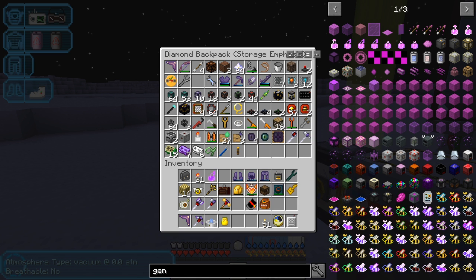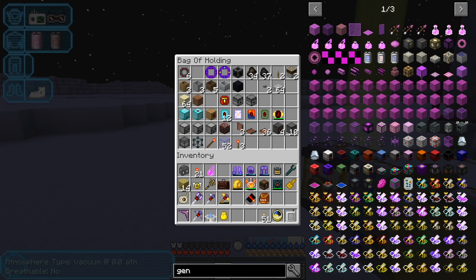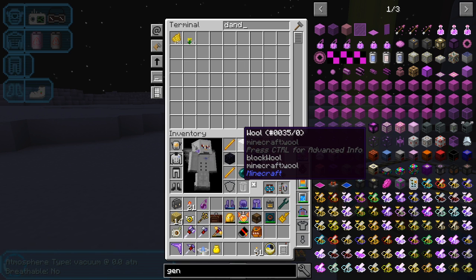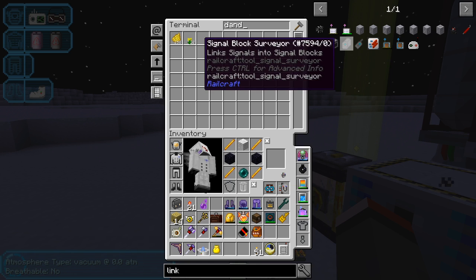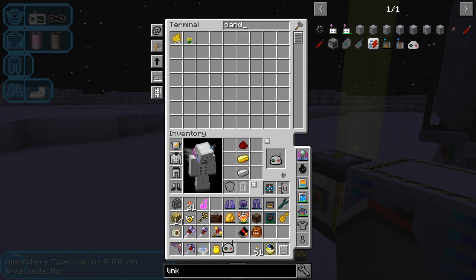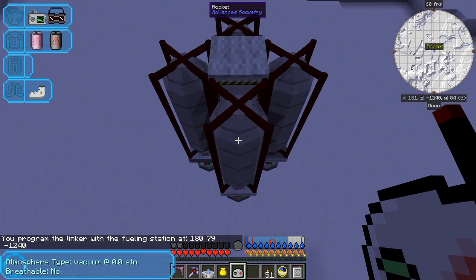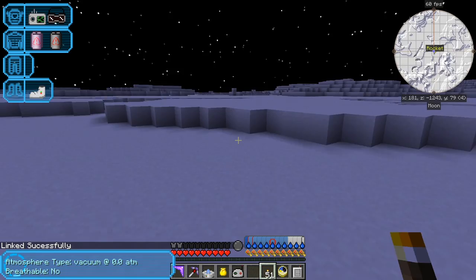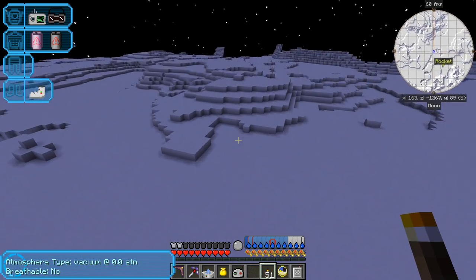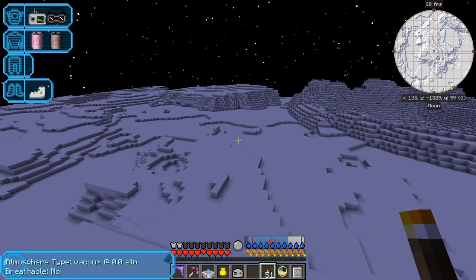The linker should be in my backpack - I don't see it in there. I think I've forgotten to make one, so let's quickly craft a linker. Now shift right click that and then right click - successfully linked. Let's have a look at the rocket - it's fueling up. Now we just need to come away and set up the mine or quarry.